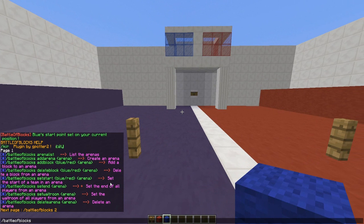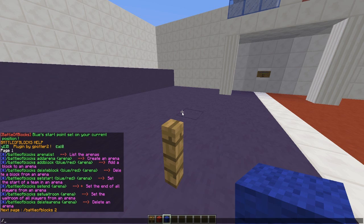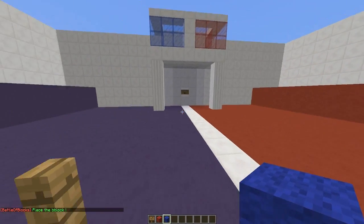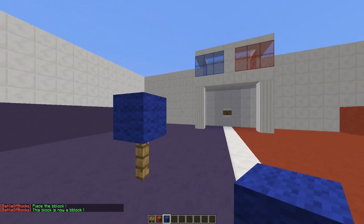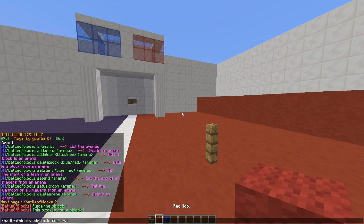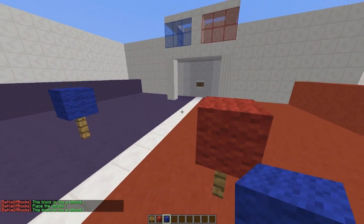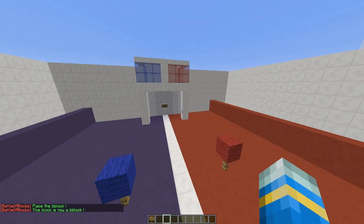The way to do that is by doing add blocks. So if we do Battle of Blocks add block blue then 'test', we have to place any block and it will turn into a blue wall. Then do the same for red — and even if I place a blue block, it will still turn into a red wall.